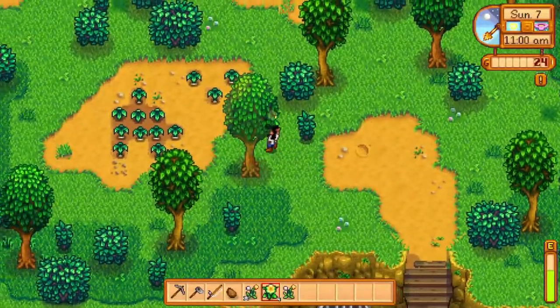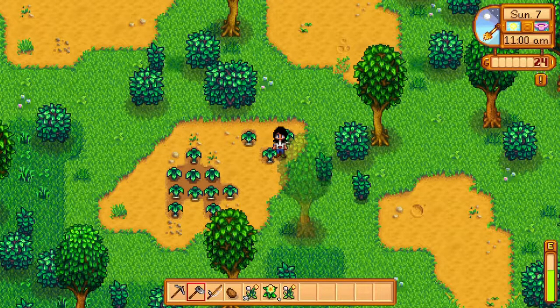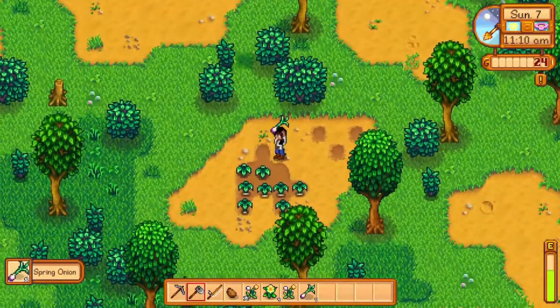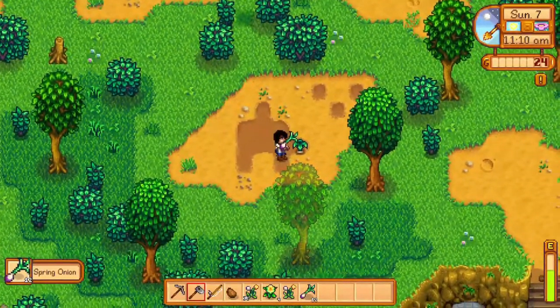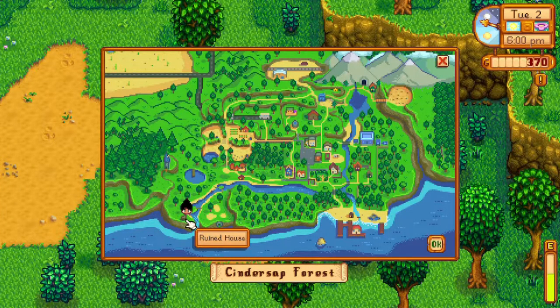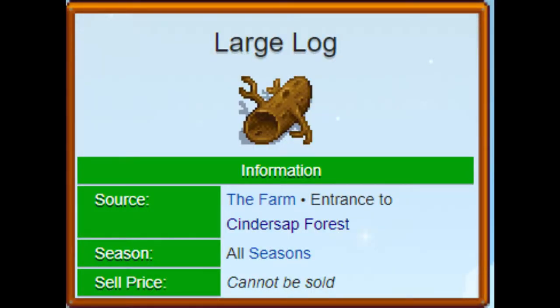The Secret Woods is located in the cedar pine forest, just like where we found the spring onions but in a different location. At the very top of where the Wizard Tower is located there's going to be an entrance hidden by a large log. You'll see on this map where the Wizard Tower is — there's a large pine tree at the very top. As soon as you get there you're going to see this large log, and it's literally called the Large Log.